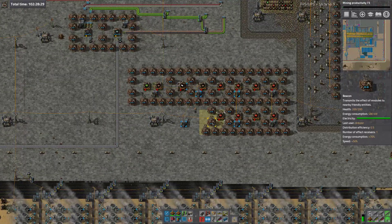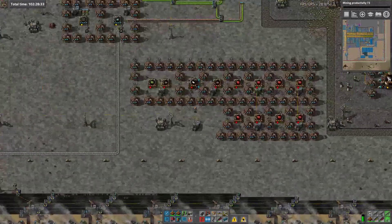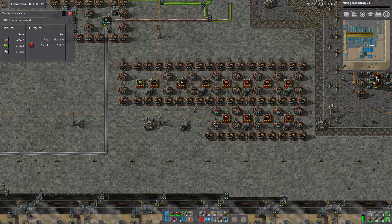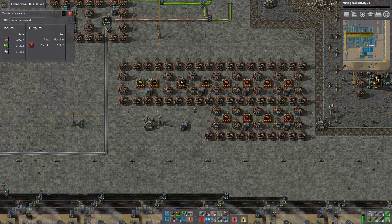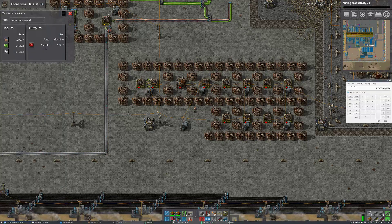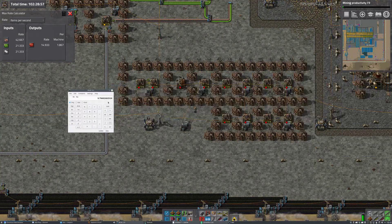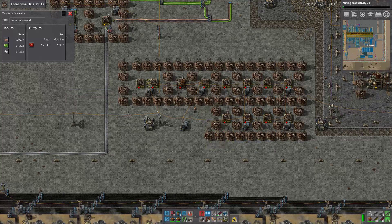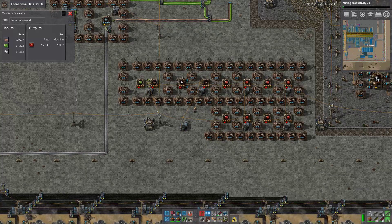Then it was supposed to be building a beaconed red circuit replacement build based around this setup. Those four machines make 14.9 items a second, and a blue belt is 40. So 40 divided by 14.9 is 33, so we would have needed two and two-thirds of these builds to fill up the blue belt we already have. Four of these builds would have filled the blue belt and nearly filled the second blue belt.